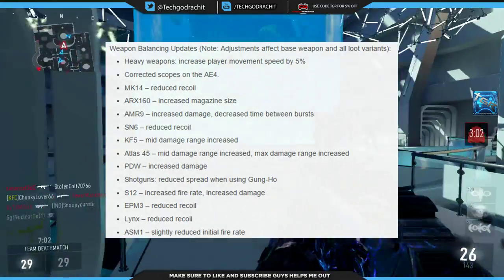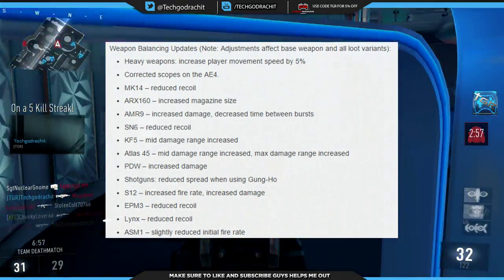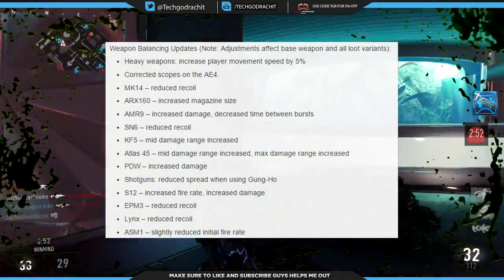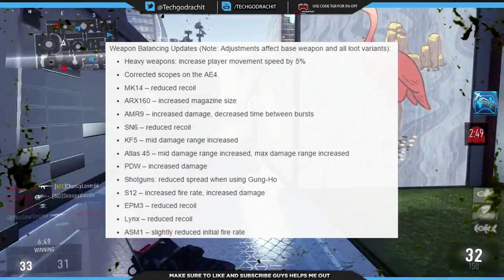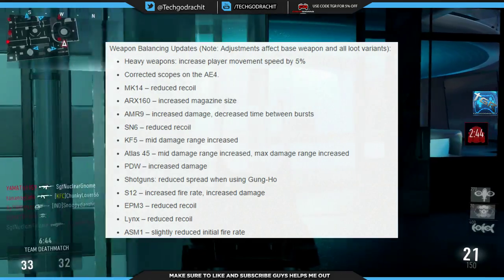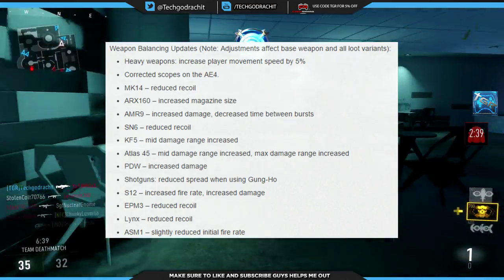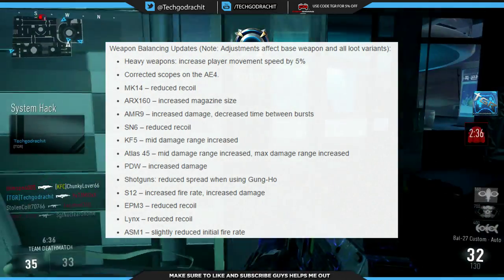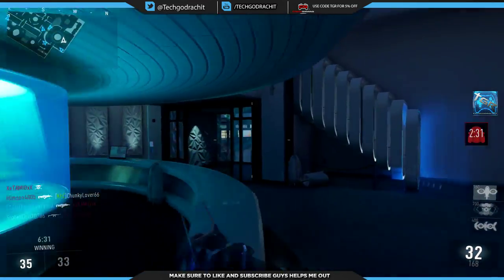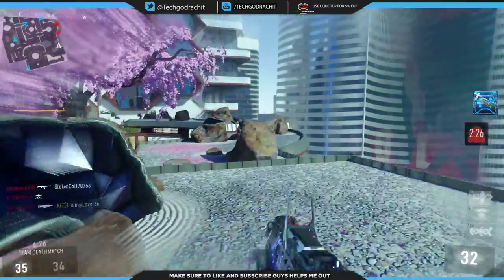Now the ASM1 has a slightly reduced initial fire rate — that's the nerf you guys have been waiting for. The ASM1 is now less powerful and probably won't be as overused, though I think it might still be a pretty good gun despite this nerf. The slightly reduced initial fire rate makes it fire even slower than it already did, which should help balance Advanced Warfare and make the game more fun overall.